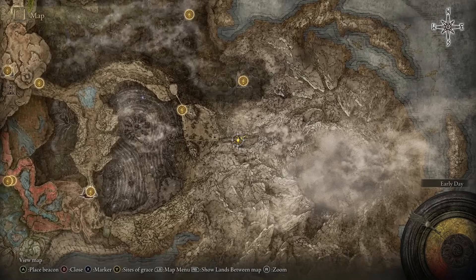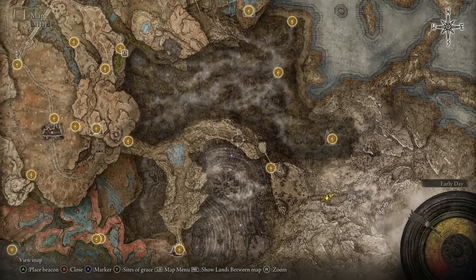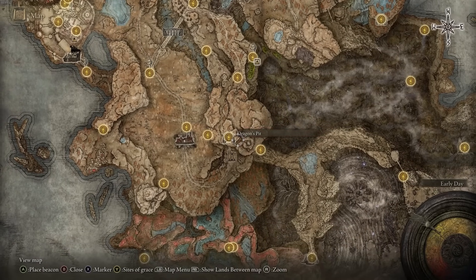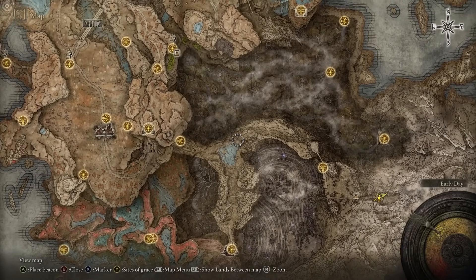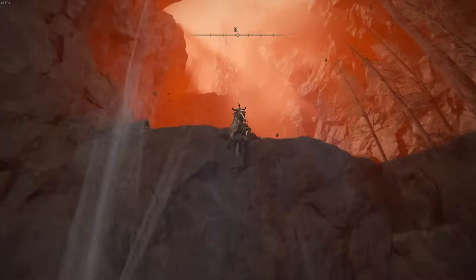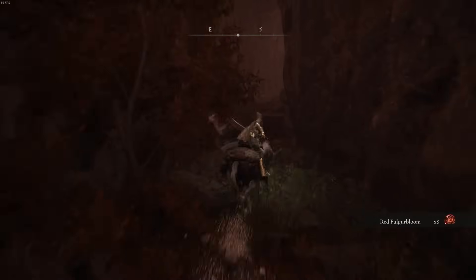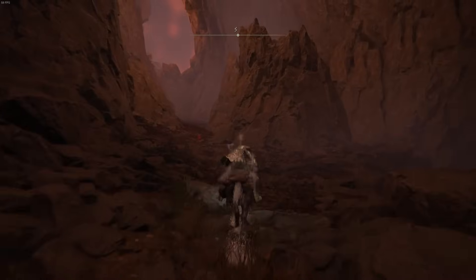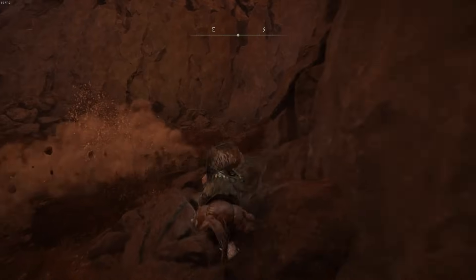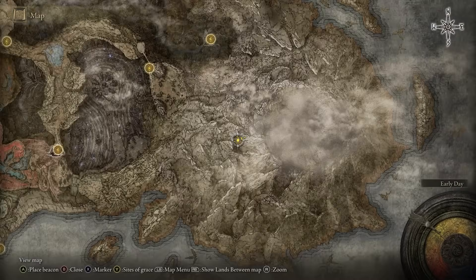The next one is at the Jagged Peaks Mountain on the right-hand side. Take pretty much the same pathway through the Dragon's Pit dungeon — jump in the pit at the very end, come out by the dragon, head north following the pathway to the site of grace, and continue in that direction. The item is lying on the ground in the back corner just after two boulders fall — loot the Scadu Tree Fragment at that exact location.